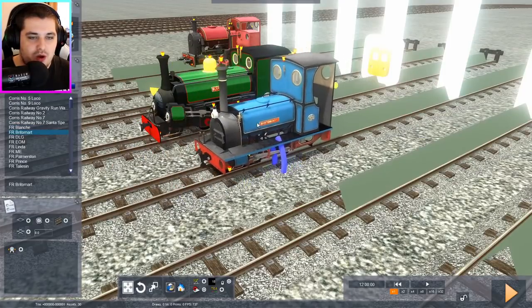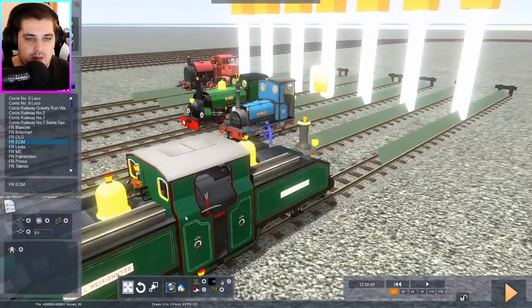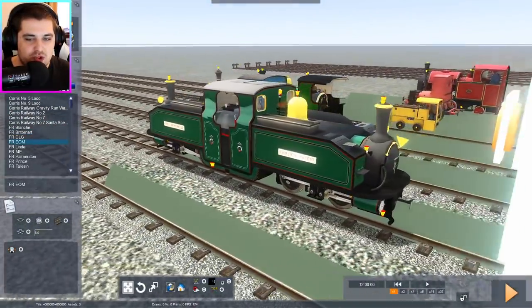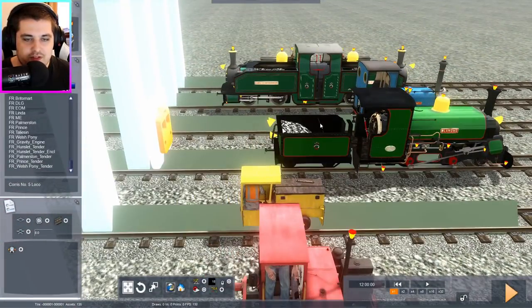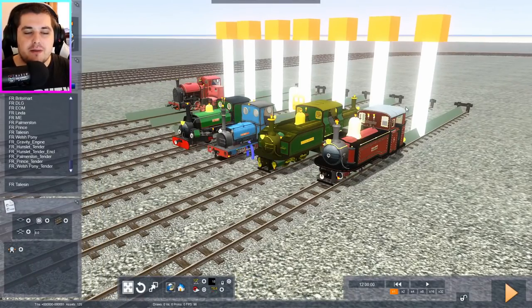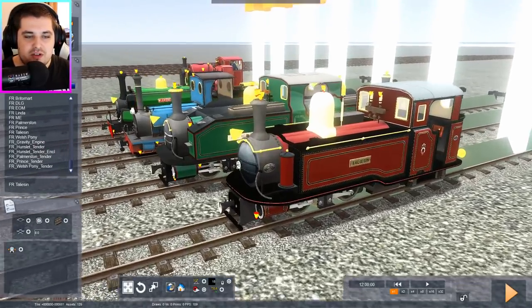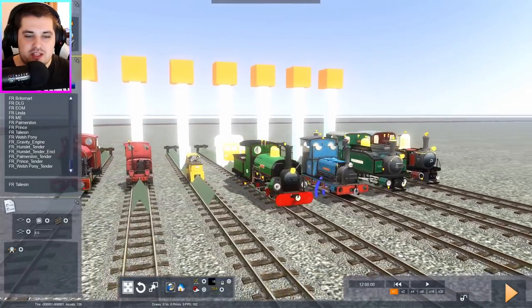We've got these other ones — not very much detail but I thought they'd be fun to see how well they'd do. And who else — we've got this one, oh I like the look of this one, that's a keeper. We've got this weird looking fella, kind of like a push-me-pull-me engine. And I think I found the tender for this one, so I'll give him his tender. Finally we have this one. I have to be honest — I know nothing about narrow gauge locomotives, I don't know the names or classes or anything.